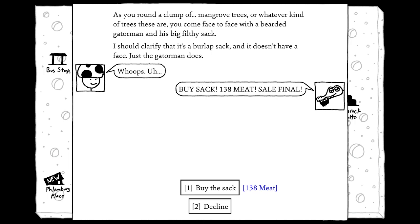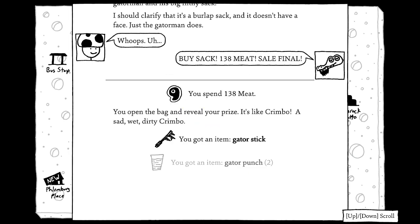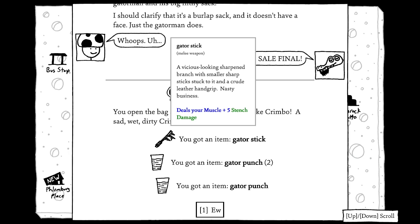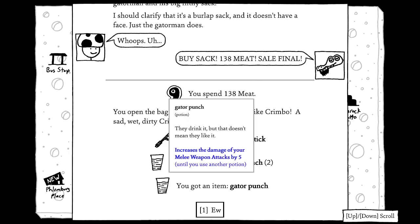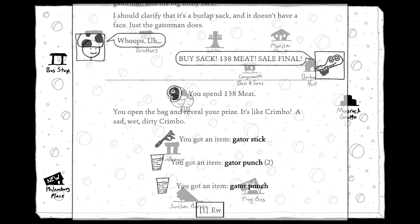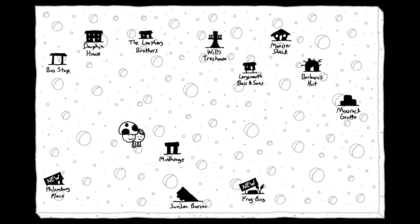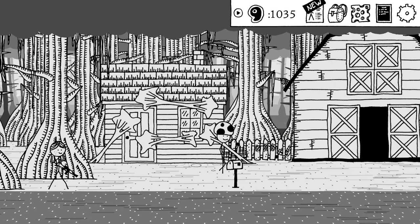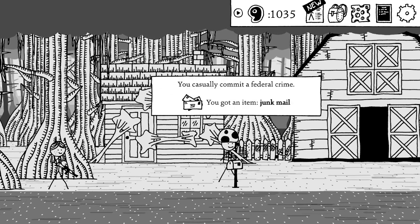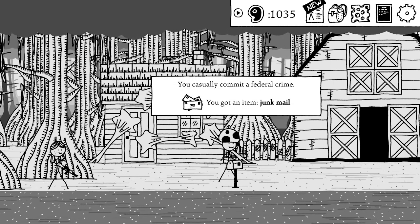Near the Flemberg place, a bearded Gator Man sells from a burlap sack — it's like Crimbo. I get another melee weapon for muscle: Gator Punch. I get three Gator Punches total, which is still useful but not for a mysticality build. Some viscous goo has also appeared.